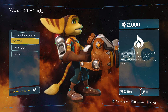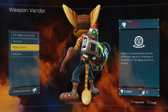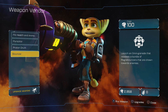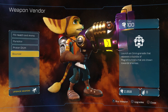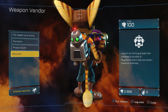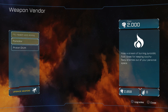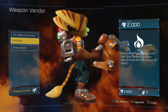The Pyrocyter is 2,000 - fires a stream of burning pyrocytic fluid, great for keeping touchy-feely enemies out of your personal space. There's a Proton Drum - deploy a supermassive pseudo-atom that regularly emanates a wide disk of damaging subatomic energy. That sounds pretty badass. And then the Bouncer - launch an omni grenade that releases a bundle of magnet bouncers drawn towards enemies. This one is only 100 bolts because I got it as a pre-order bonus from Amazon. The bouncer was one of my favorite weapons in the old games.